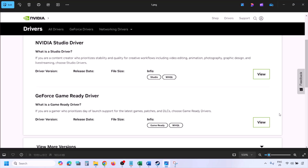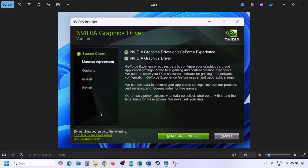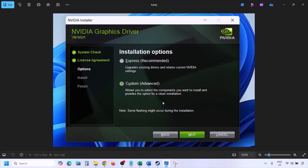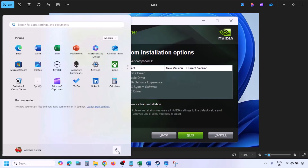Click on View and then click Download. Once the download is complete, run the exe file. You will see a screen — click Agree and Continue, then select the Custom option (not Express), and click Next. Put a check on the box that says 'Perform a Clean Installation' — make sure you check that — then click Next and let the installation complete.